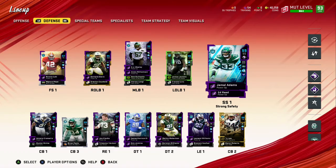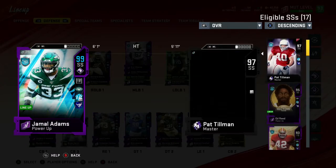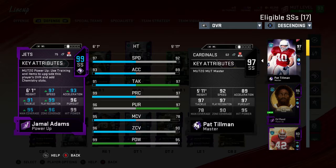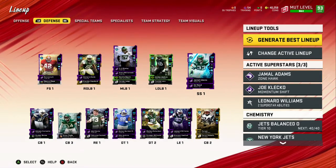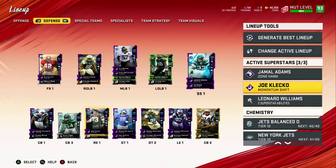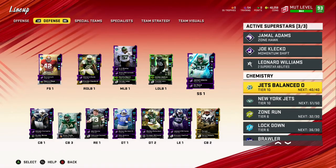We also picked up Jamal Adams. I don't know which episode we picked him up but we have him now. If y'all haven't seen him already, hit play — it's just crazy. Those are the superstars we're using, and here are the chemistries.